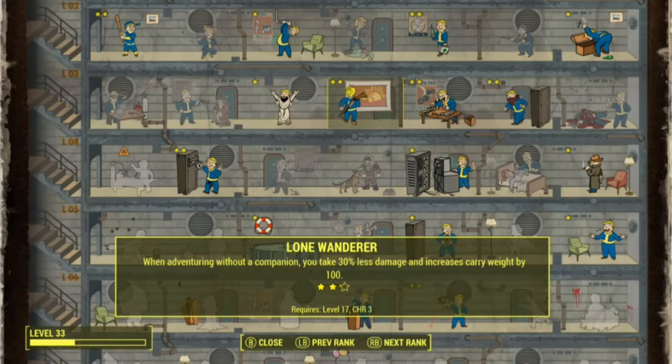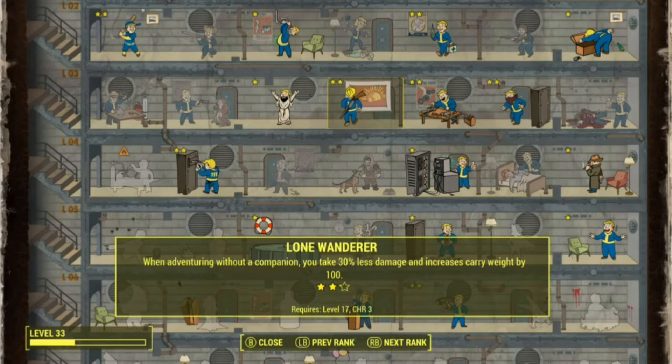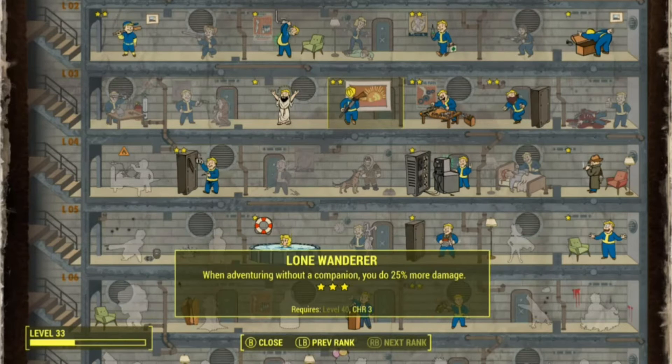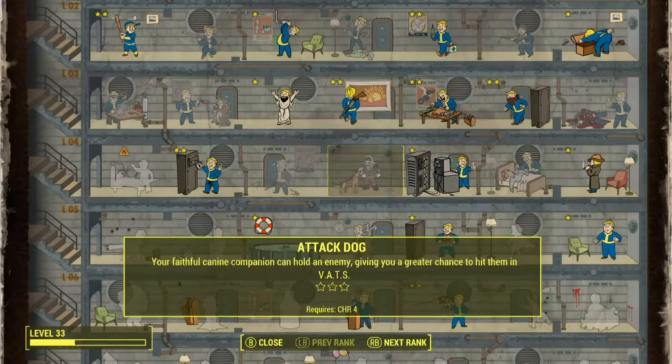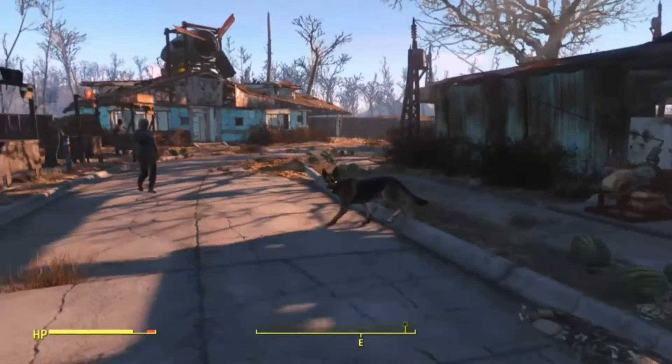When you don't have a companion, you get crazy bonuses. But the thing is, Dogmeat does not count as an official companion. So when you have Dogmeat, you get all of these things: 15% less damage, increased carry weight by 50, and then it goes up to 30% less damage and 100, and then 25% more damage. You can have Dogmeat while that perk is on — the perk still applies.